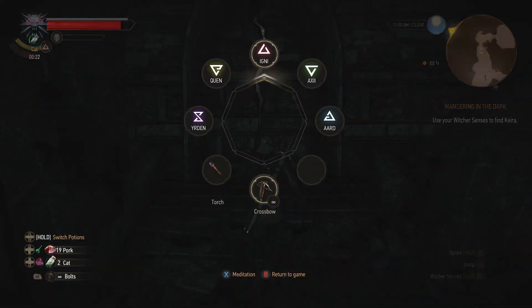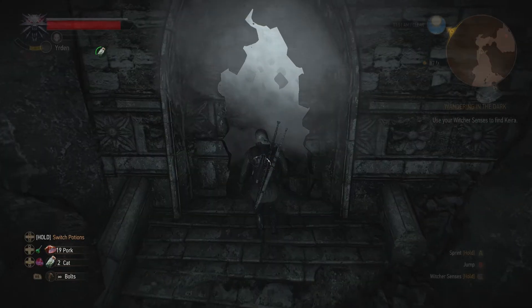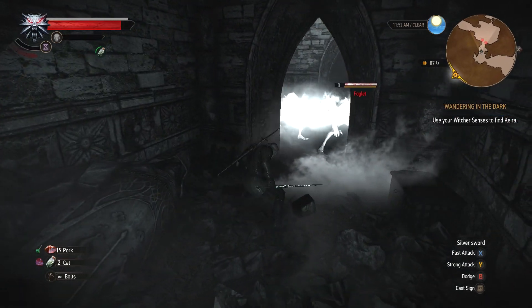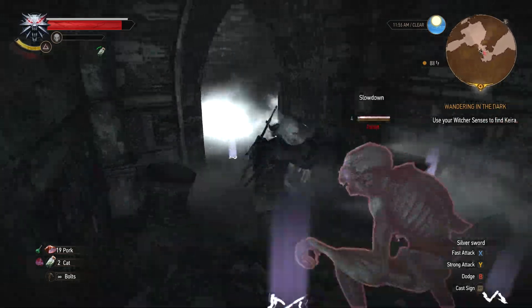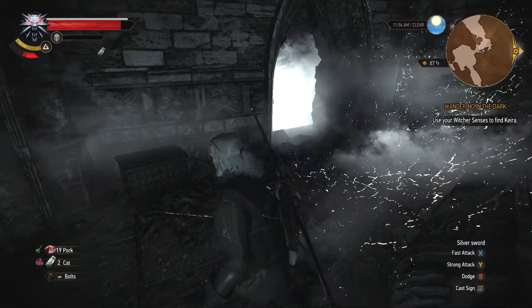Use the Telekinetic Blast to blast through this wall. As you can see, there's some fog up ahead — probably a foglet. We're going to speed things up a little bit so we can make quick work of him. Just do your best to take care of the foglet right here.